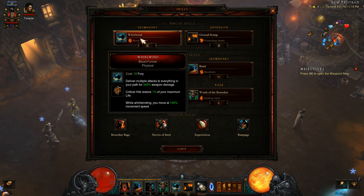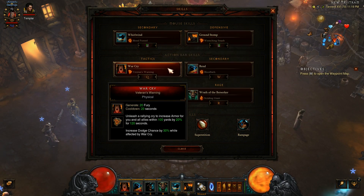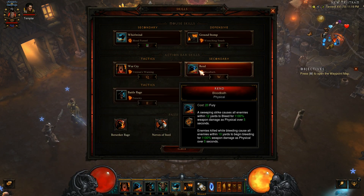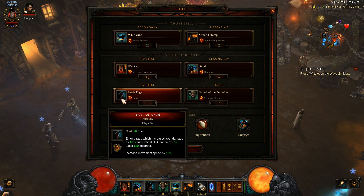I have Whirlwind since I have all the buffs with Whirlwind. Then we have Crown Stomp — works good with the Band of Might ring. We have War Cry just for the extra defense. We have Rant just so we can select the rune; we are not casting this one much since Whirlwind applies it. Battle Rage for the extra crit and movement speed.